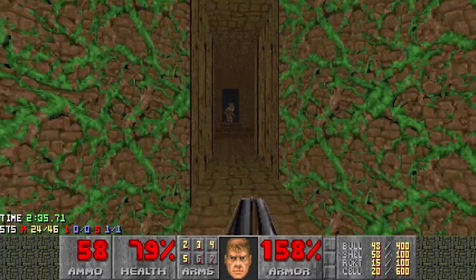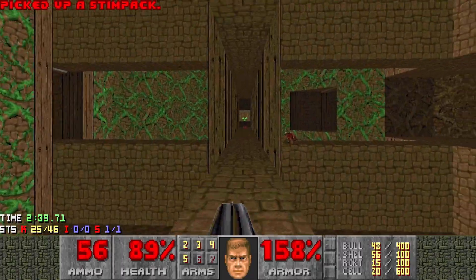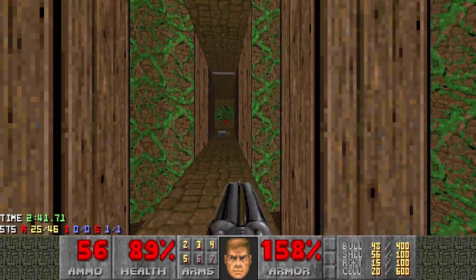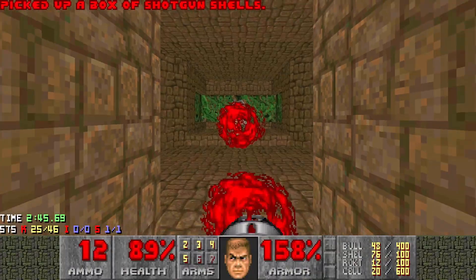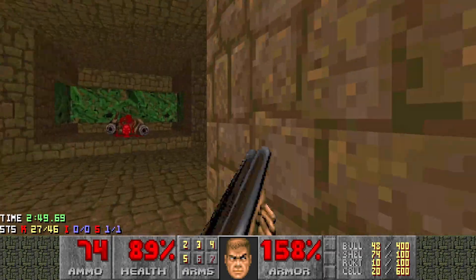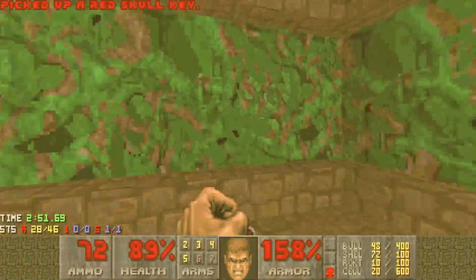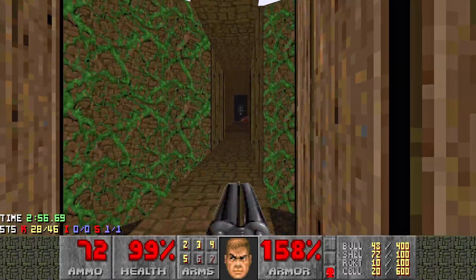So let's deal with this area next. We're going to go over here, kill the imp, flip the switch. And that opens an area here — we've got a mancubus inside, so we need to be a little bit careful. You can pre-fire a few things in here. Watch out for the chaingunners, they can take you down pretty quick. You can pick up the chainguns there if you want to, but I'm pretty good, so let's get out of here.